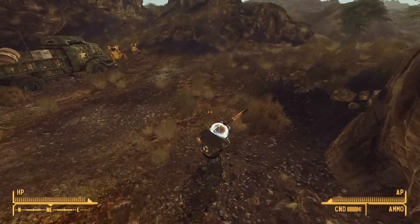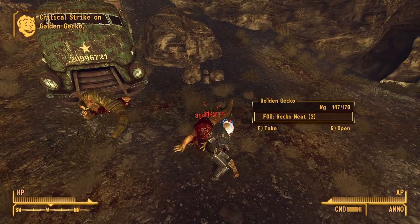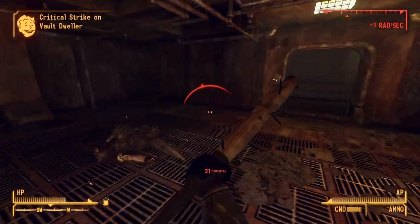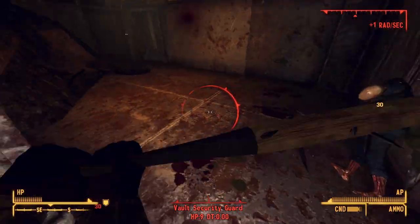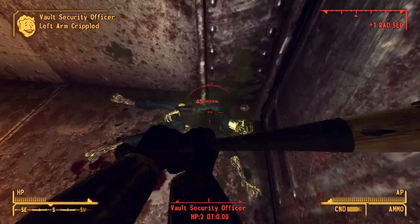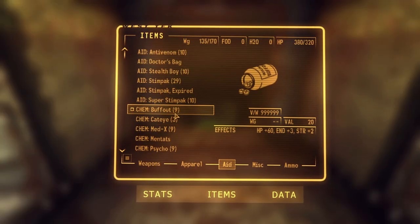Next up is the Overseer, so we're going to Vault 34. I fight some geckos on the way, which go down pretty quick though they do hit hard. Inside Vault 34 there are a lot of powerful ghouls. In the armory I got swarmed by three of them — it was really tough and I almost died, having to take a few chems to keep going. Luckily the Super Slam perk is an absolute lifesaver for melee builds — it knocks enemies down, and without it I would have been completely screwed.